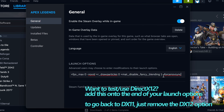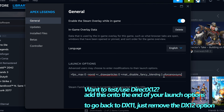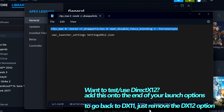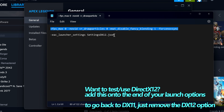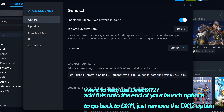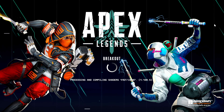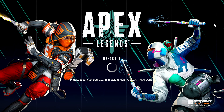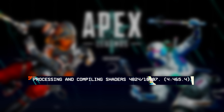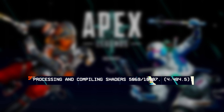Now if you decided you wanted to utilise the DirectX 12 version of the game, which I would highly recommend you test out, at the end of the launch options you've just pasted press the space bar, go back into the description and you'll be able to find the DX12 launch option to also copy. Right click at the end and select paste to add on the DirectX 12 version. If you've decided to test DirectX 12, you will more than likely be met with the processing and compiling shaders pop-up at the beginning of the game. Simply wait for this to complete — it can take a few minutes, but it's essential to ensure correct performance on DirectX 12 mode.